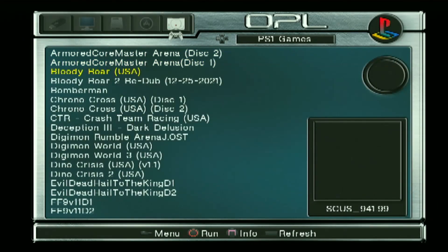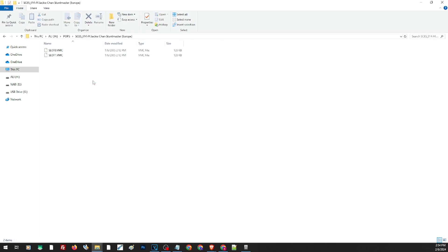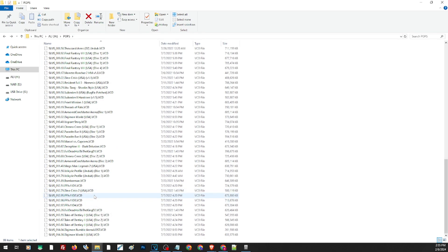Let us first explain how PS1 save files work on the PS1 emulator on the PS2. Regarding how to play PS1 on PS2, we'll just leave a link in our description. Every PS1 disc has its own directory or folder — for example, this Yaki-chan game and its save folder. It is not a problem for single disc games, but for multi-disc games you'll have to move your save file from disc 1 to disc 2 to load your progress.